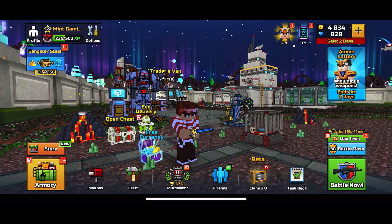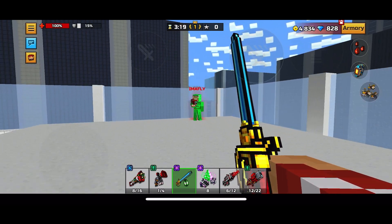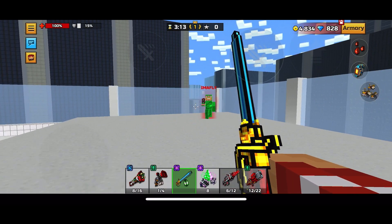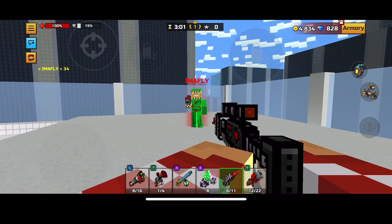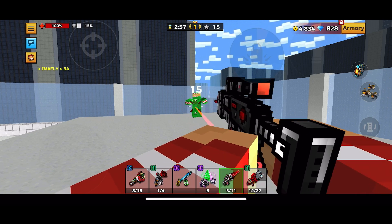Now let's jump into the damage test. For this damage test, I will be joined by Iamafly, who is a clan member and in my Discord server. If you want to be part of my damage test, join my Discord server — link down in the description. I'm just gonna start off by doing a regular body shot and he has gold clan armor. That body shot was able to bring him down to 34 health, so that's pretty good. Let's move on to the headshots.